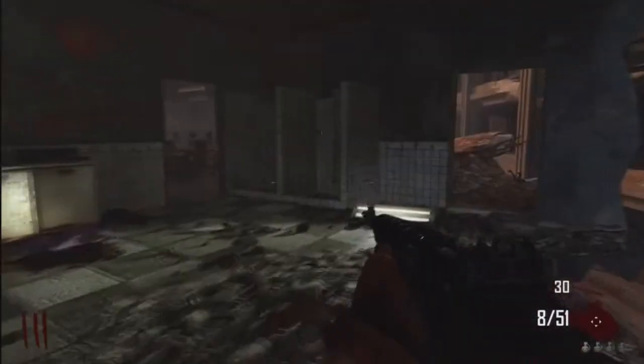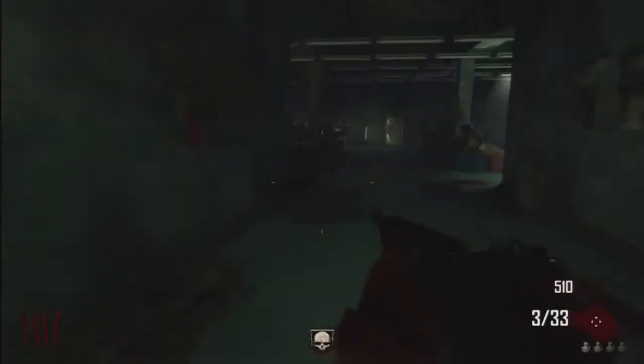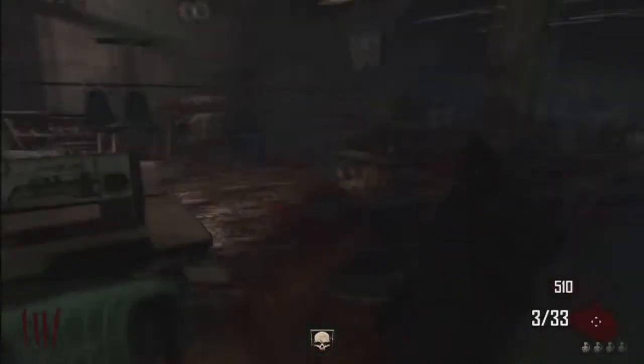Now the final teddy bear is in the power room. I wouldn't suggest what I'm doing here because if you miss, you're going to die. So open that door there, and the teddy bear is just in that door there. Once you've gone in, go to your left, and the teddy bear is just on one of the song machines.